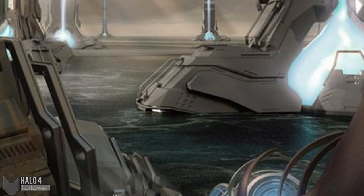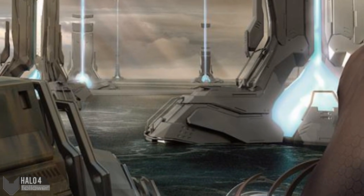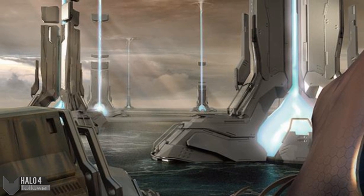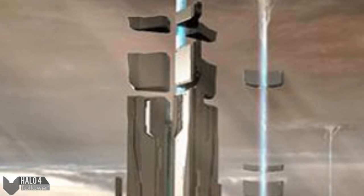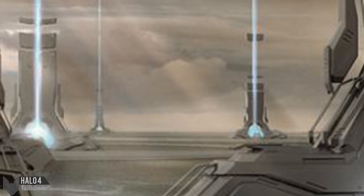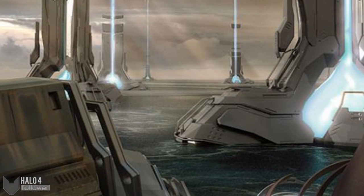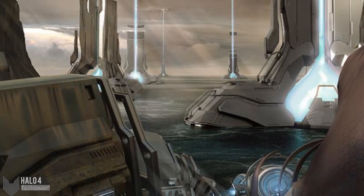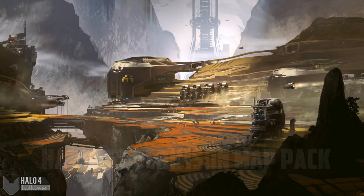We can see the wide open setting and the large Forerunner pillars shooting out into the sky. These might actually be implemented into the map, because they look like a pretty big part of the picture. 343 probably isn't as concerned about the background as they are about the playable space, so what you see here is probably going to be completely different. Of course, this is concept art and we can't really know anything about this map until we get more info.